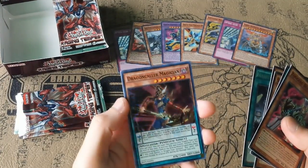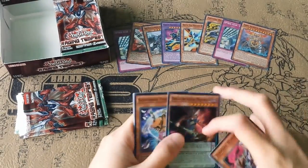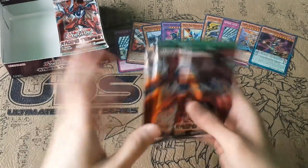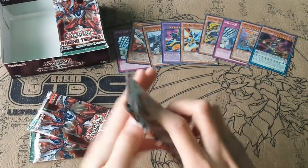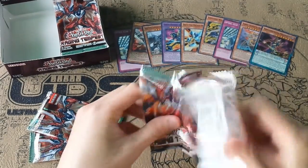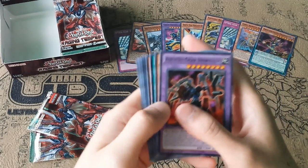Dragon Collar Magician — I think that's the promo card. It's one of the better promo cards to come out in a while. So, nine packs into this first half, no secret yet. I only got one Ultra so far, so that's kind of bad. Maybe it's in the last three here.